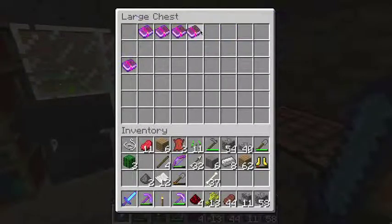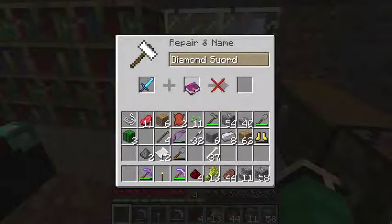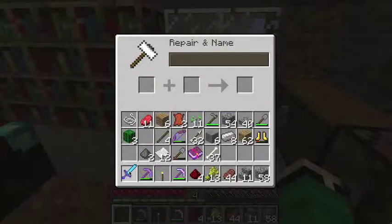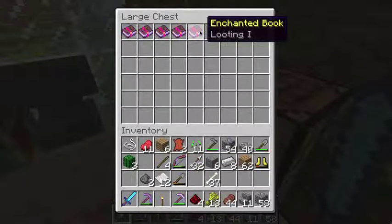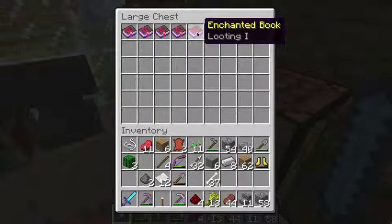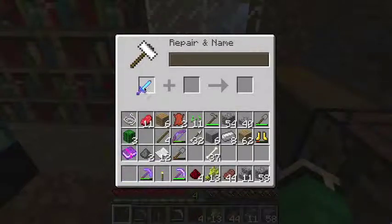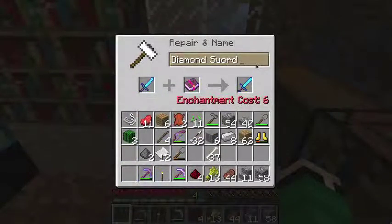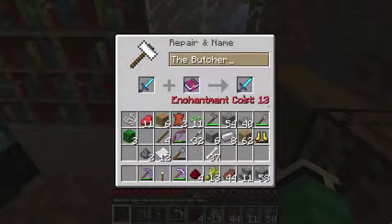I also have looting and fire aspect, which I want to add to it. Looting basically increases the chance of a drop, or increases the amount of drops you get off a mob. Just say if you had looting 3, which is the max looting you can get — when you're killing an enderman, you'll have a high chance of getting maybe 2 ender pearls, most times when you kill one. I only have 4 levels, so I don't have enough to combine this because it costs levels. Also if you click up here, you can rename it to something like 'The Butcher', and then it would say 'The Butcher' with the enchantments on it, but that costs too much.